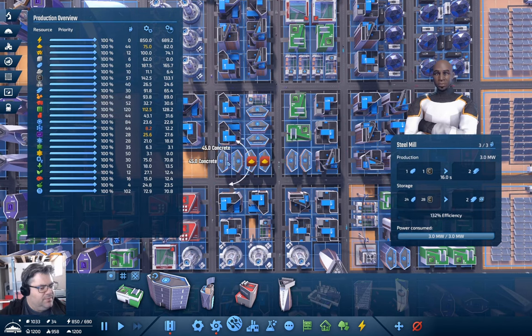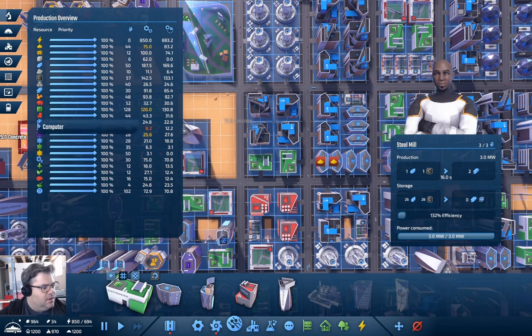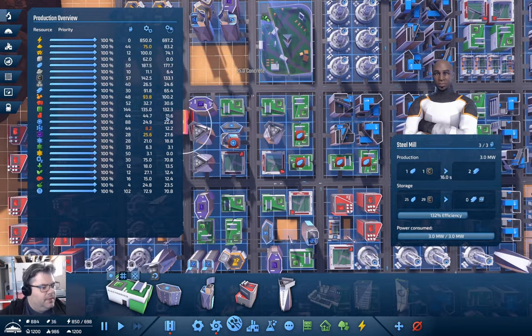I think I'm going to need circuits — electronics. One, two, three, four, five — let's put another one there. Now we're short on copper.